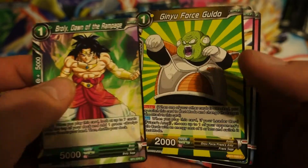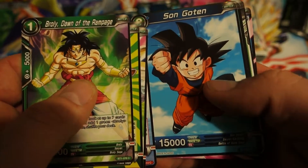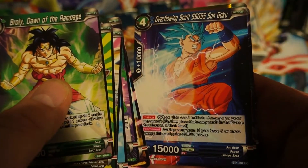It'll be a blue-yellow Beerus control list. We'll start off with a Broly. There's my man, Saiyan Kaba. Love the art on this — it's so beautiful, so vibrant. Overflowing by a Warrior. Love the Mecha Freezer.